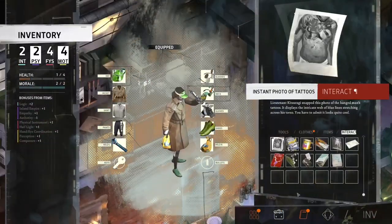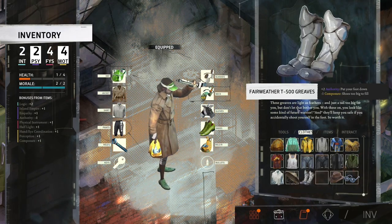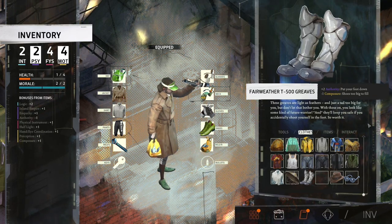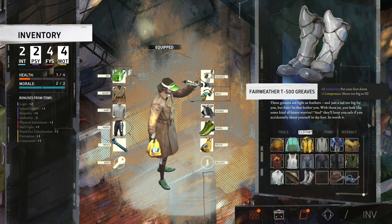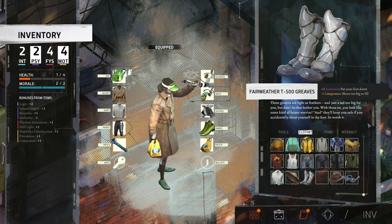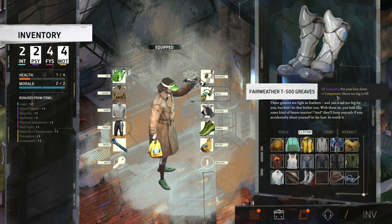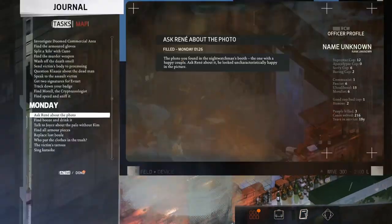I have no idea how good they are. These greaves are light as feathers and just a tad too big for you — but don't let that bother you. With these on, you look like some kind of future warrior, and they'll keep you safe if you accidentally shoot yourself in the foot. So worth it. We get a minus one to composure because the shoe's too big to fill, and plus two to authority — put your foot down. They are authority boots that I will not use at the moment.